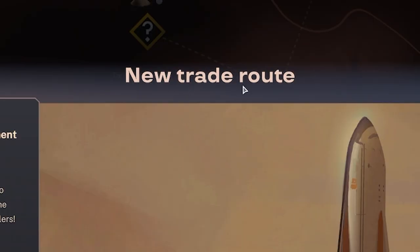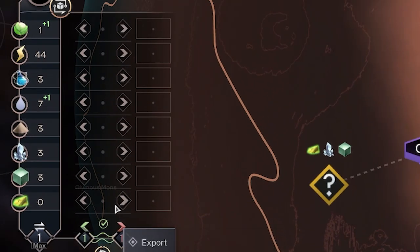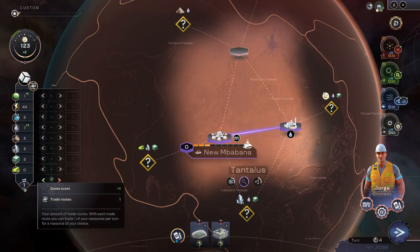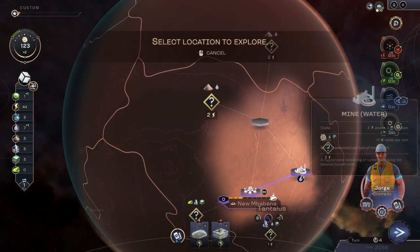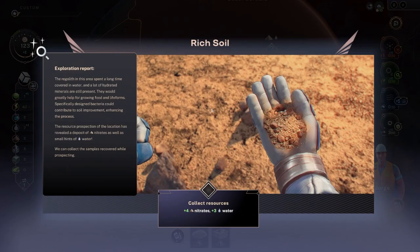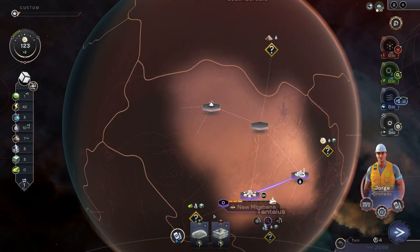A new trade route has opened. We can click this button down here and choose what we want to trade - we probably want to use that to get the resources we don't have. I think for now we're fine since we don't have much of anything. I'm going to try and get that tuba thing, exploring this way. Yes, rich soil - we've got four nitrates and three water from that.